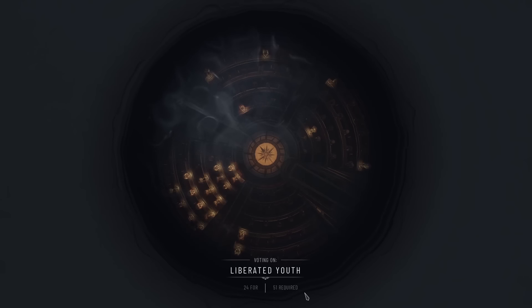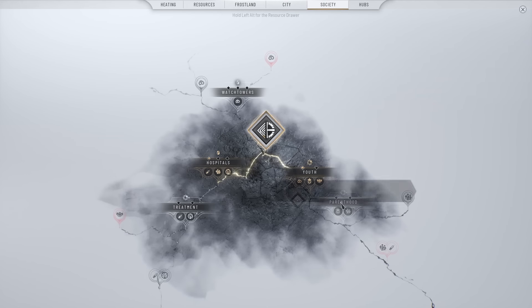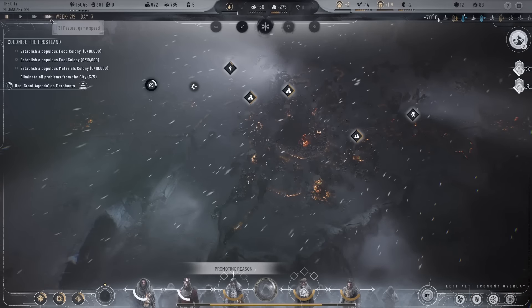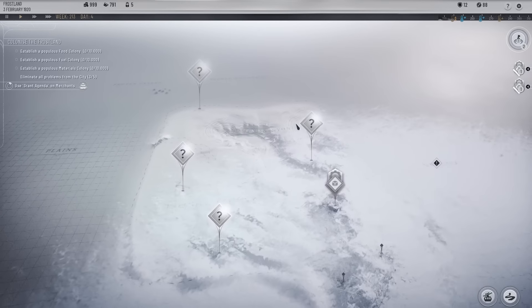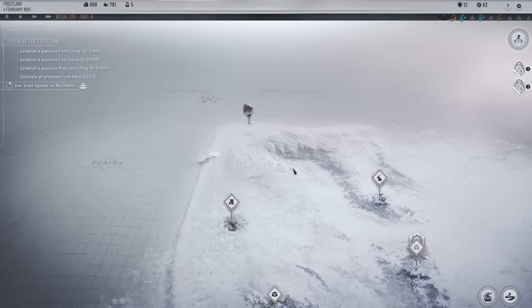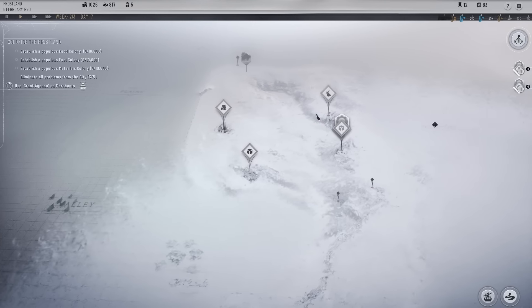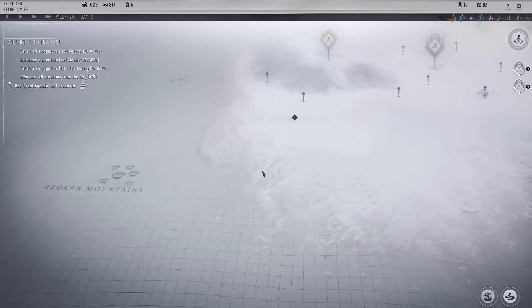Liberated youth — let's put it to vote, it may go through. The main thing was we researched it to get onto the next tier. It has gone through so let's get onto the next tier of society — parenthood. We'll do dedicated motherhood because that increases population. Let's go out into the frost land again — our exploration has finished over here. We've got food, another materials deposit, another oil, and sunreacher. We're going to have to start building trails back to the city.